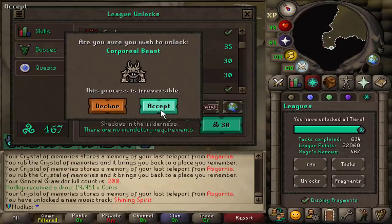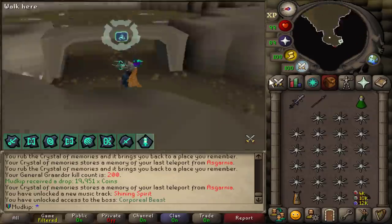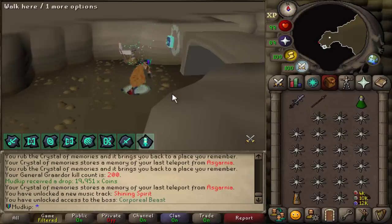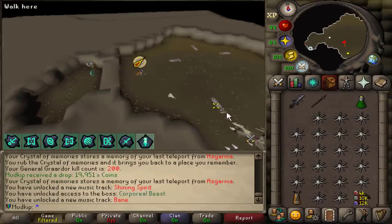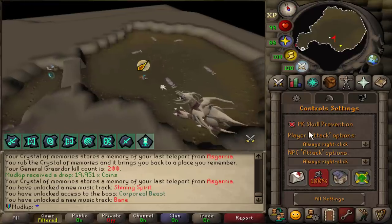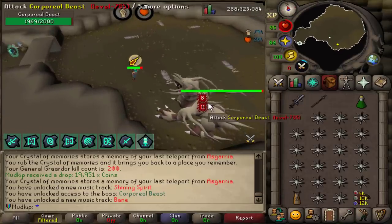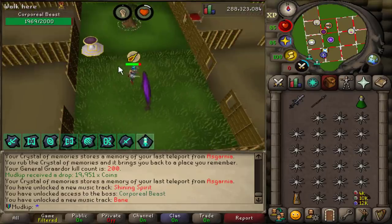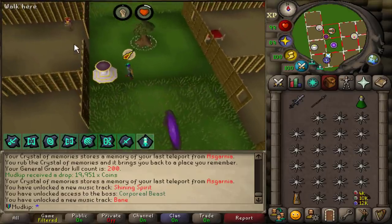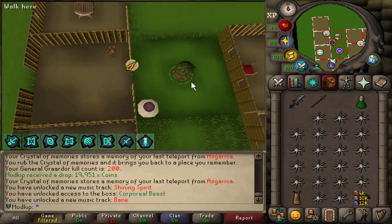Let's unlock the Corporeal Beast. This is bringing back memories of when I did it on the UIM - that was the last time I did Corp, it's been a long time. I don't have a dragon warhammer because I haven't done Shamans, so I guess I'm just going to start with the Arclight and spec Corp down, teleporting back to the POH. Corp's stats stay reduced when you spec it down, so I can come back, restore my spec at the pool, then go back to Corp and just keep specking it down to get to really low stats.